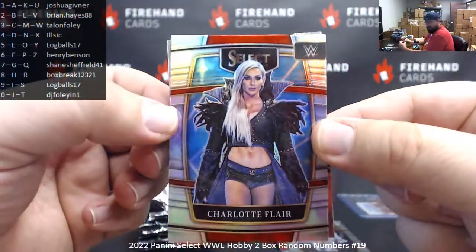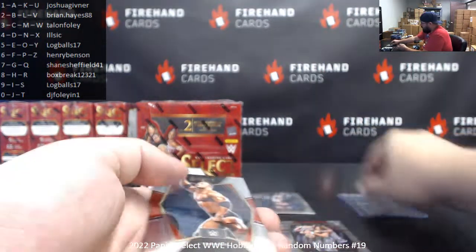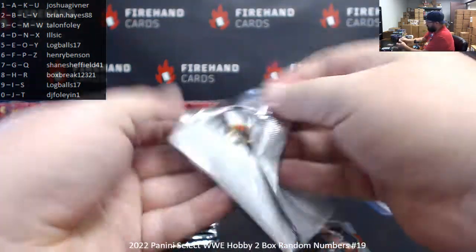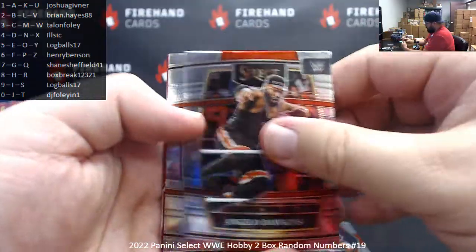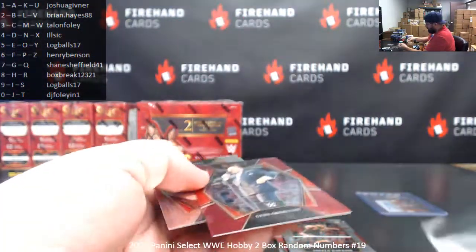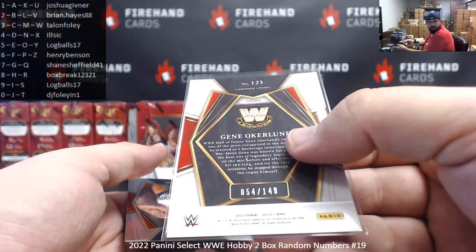Got a Silver Prism here with Charlotte Flair. And a premier level of The Rock. Angela Dawkins, Ronda Rousey, and Shinsuke Nakamura. Got a maroon Prism to 149 of Mean Gene Okerlund — 54 of 149, spot four to Ilseq.